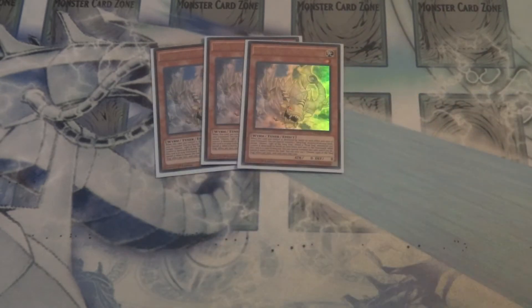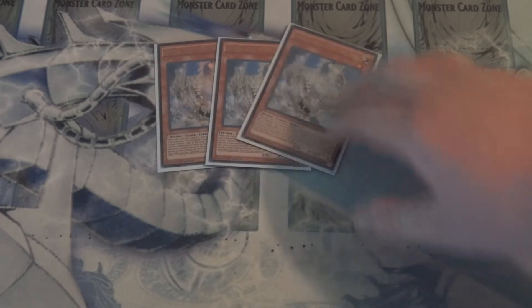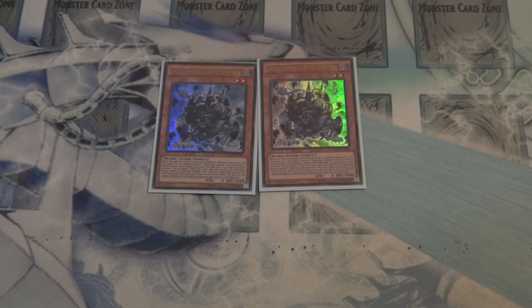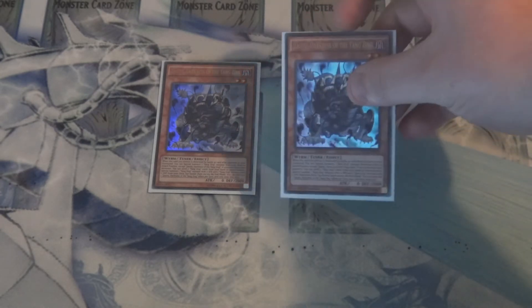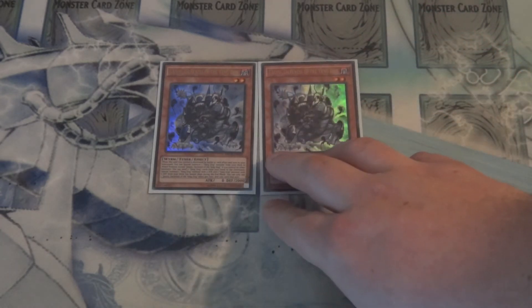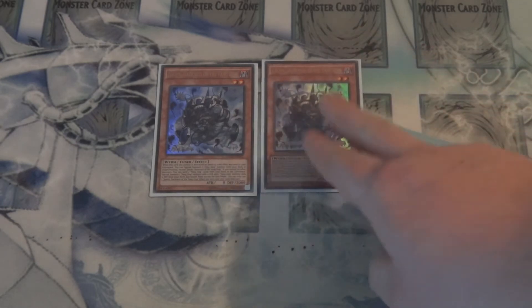Then next we've got the tuner lineup. Three Chewin, Light of the Yang Zing — really good for bouncing itself back out of the graveyard to help with some surprise synchro plays. And Double Juntao, Darkness of the Yang Zing. This guy right now — don't take it for granted, I only have two on the table. I am looking for a third one. This build definitely needs a third one. He is your speedmaster. I'm going to take out one Palau and put this guy at three. He is needed at three.